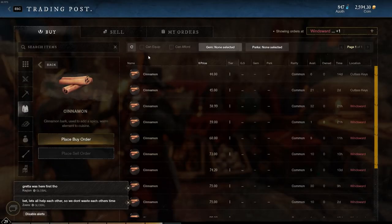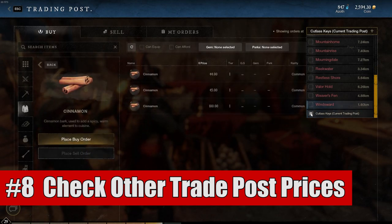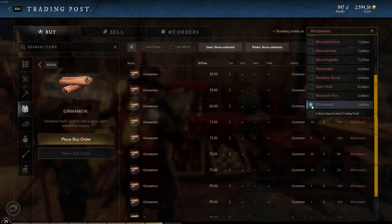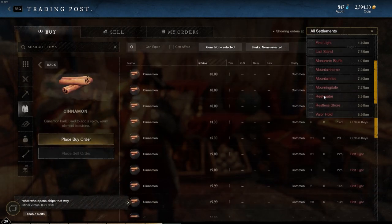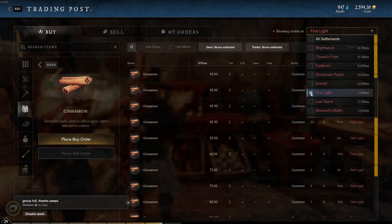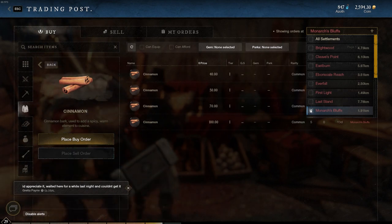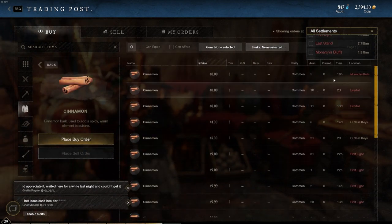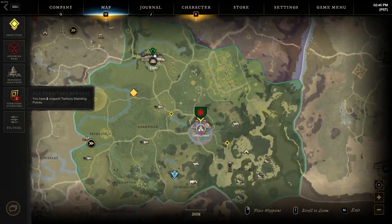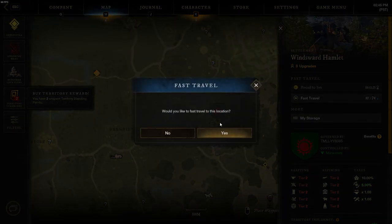Number eight is that you can see different town sale prices at a trading post without having to travel to each one. When you enter the trading post, look in the top right and select any town you want to see prices for — there's even an option to select them all. This will allow you to see prices, however you will not be able to purchase those items directly. So instead of spending Azoth to travel around the world, simply click this button to see how much things cost in other towns if you're trying to play the market or get the best price.